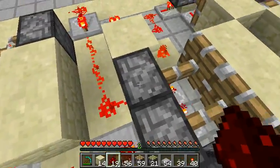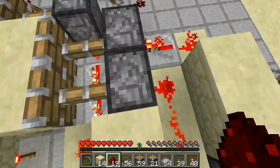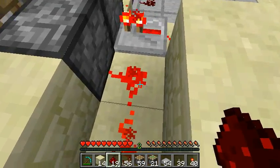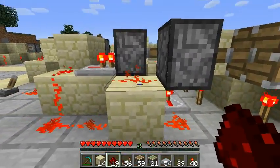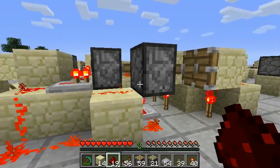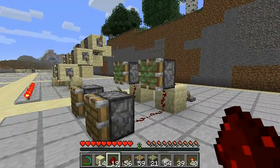Over here, this piston has redstone that goes diagonally down through it without powering it. The difference is that this is an L-piece, which without the bottom piece would not power this piston. So even though there's a graphical update, this bug doesn't change whether the pistons get powered or not.